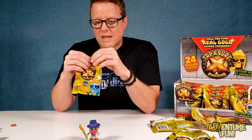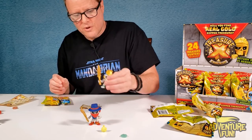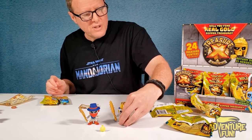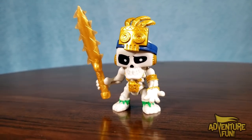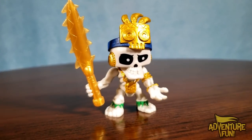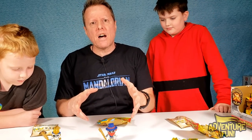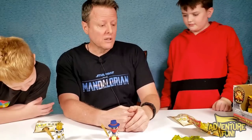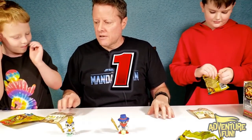Next bag — we got the glow-in-the-dark skull from the Treasure Tribe. Let's start putting these into their groups and hopefully collect all of them. I brought my boys in — Caleb and Jacob — they're gonna help me open these up and find the ultra rares and the gold. Guys, grab a bag — ready, set, rip!